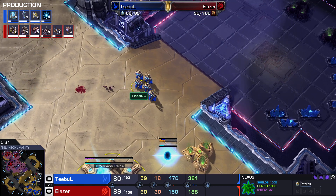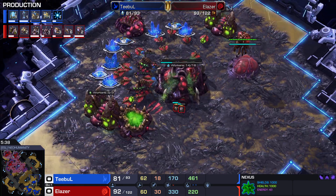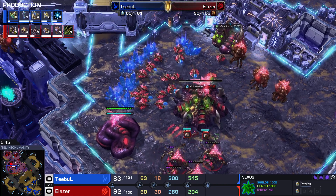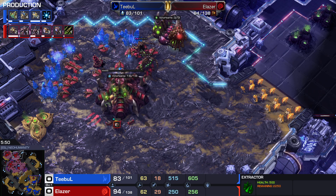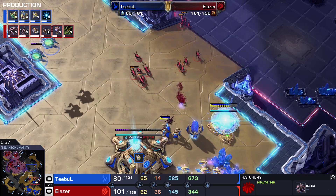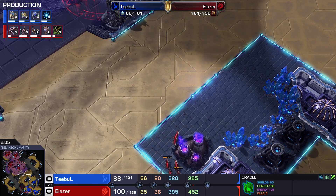These Zerlings are morphed into a Baneling. This mineral line is so juicy in the main base — a lot of workers. E-Lazer also building extractors for gas. The fourth hatchery is going down. Meanwhile, the Oracles only have two kills on one and zero on the other — nothing to brag about. Trying again, one probe caught inside — but the shield battery saves the day.